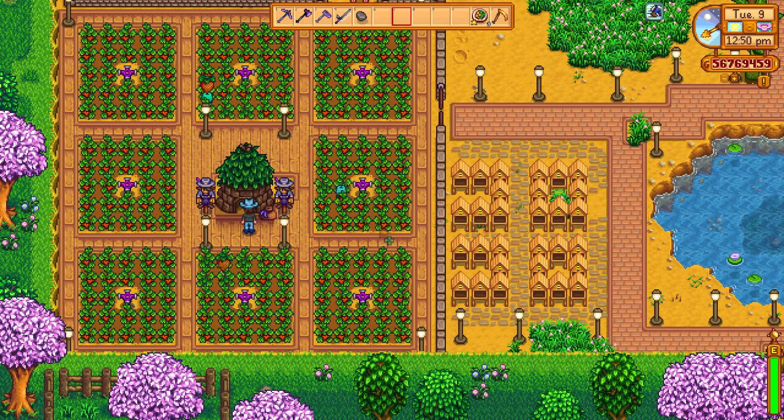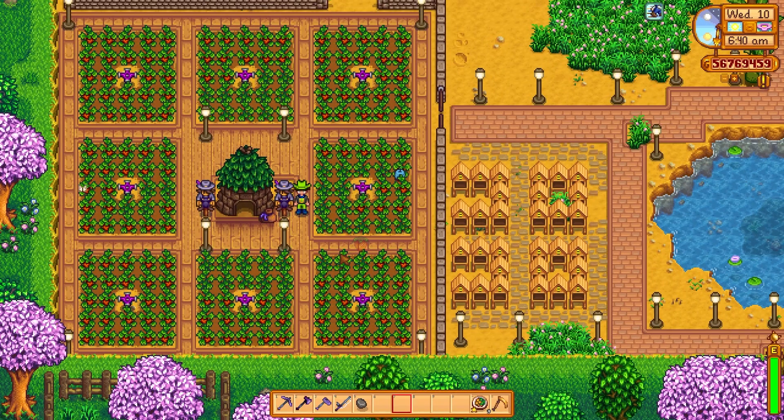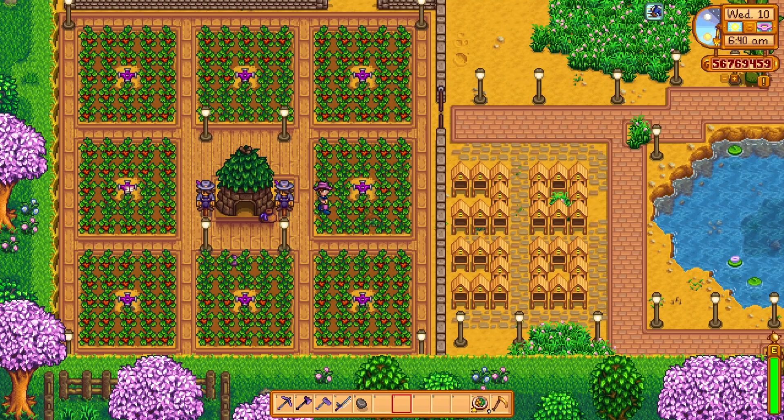Another thing you can do with a prismatic shard is put it into a Junimo Hut. This will turn all the Junimos into prismatic Junimos — come back the next day and if you look closely at the Junimos, they cycle through all the colors of the rainbow. We now have cool prismatic Junimos collecting strawberries in style.